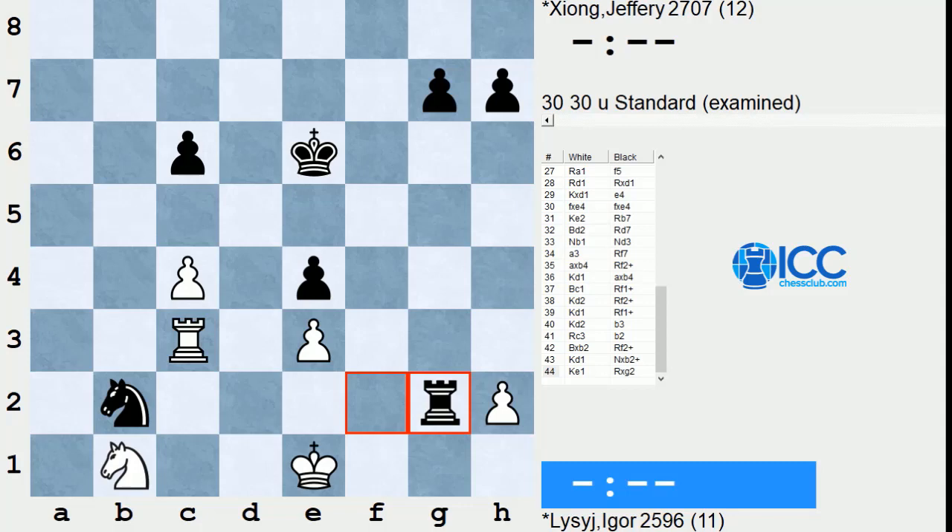In his second match, he was taken into tiebreaks by the young Iranian star Tabatabaye. There are actually several young Iranian stars making their way on the scene. But in the first playoff game, Jeffrey scored a game where he removed almost every opposition pawn before finally coaxing resignation. They came to the second game where he only needed a draw, but he still confidently finished things off. When you just need a draw to move on, sometimes you want to make sure you're not too timid and don't give too much ground to your opponent.